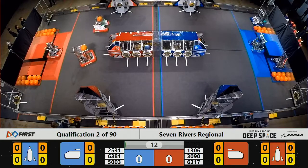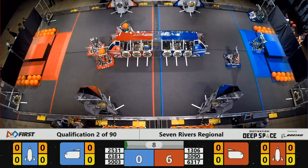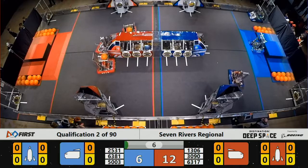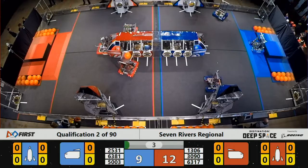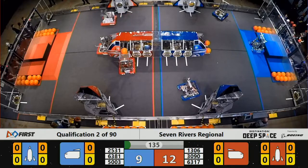All right, here we go — match number two underway here at Seven Rivers. All three red robots moving and past the half line, that's 12 points in the sandstorm mode. Two of the three robots moving over on the blue side — that gets them nine points.